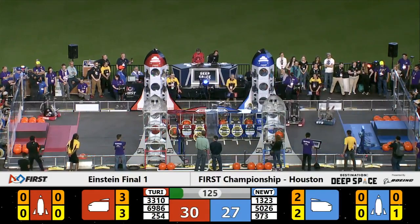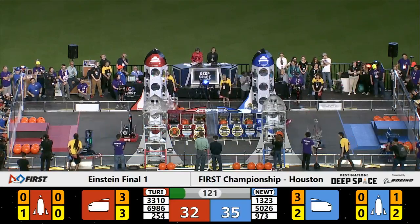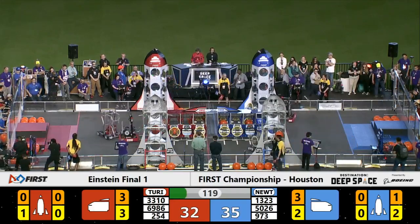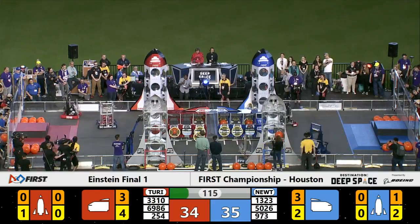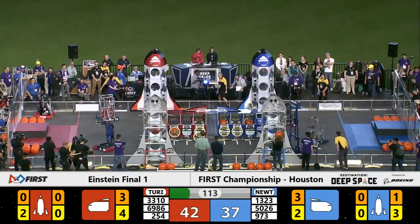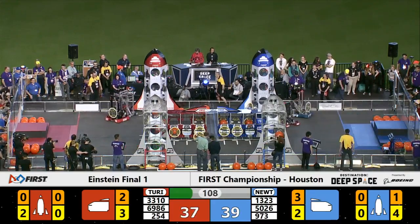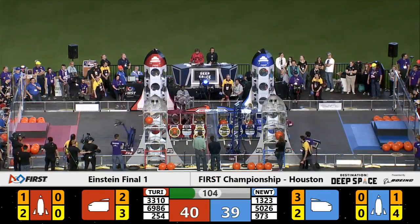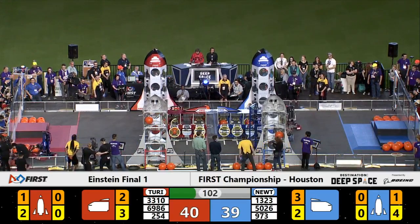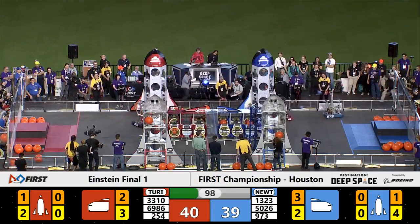Red Alliance, three hatch panels ready to go in the middle of the field on their cargo ship. 35-32, Blue Alliance holding on to their lead. Team 5026 of the Blue Alliance, the Iron Panthers, playing defense over on the red side of the field. Team 3310 moving around that Blue Alliance robot, lining up at the cargo ship for the Red Alliance. We'll see if they can place a hatch panel.